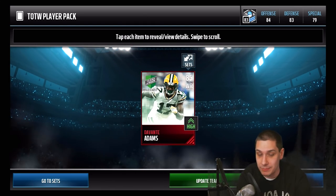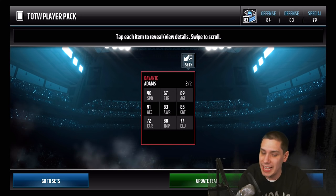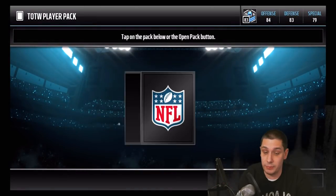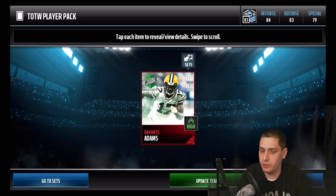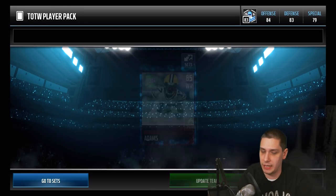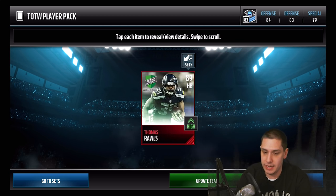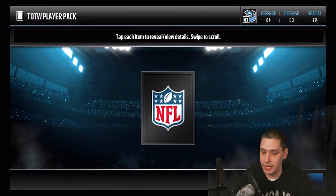And we start off with a Devontae Adams — a wildcard weekend Devontae Adams, 85 overall. These are pretty much collectibles this weekend. It's cool to get a Team of the Week player like that. Then we get another Elite. Dude, this might be the move — am I only able to pull ones from this week? If so, this should be the easiest set ever to complete. And we get a third Devontae Adams. Then a Thomas Rawls 89. It looks like I'm only pulling cards from this current week — this is absolutely crazy, it looks guaranteed.